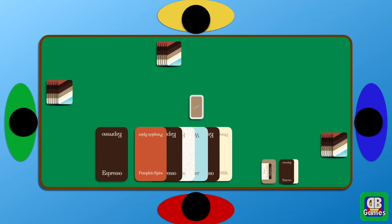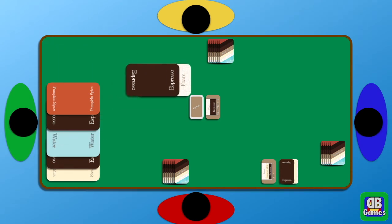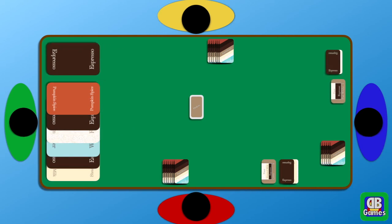Now everyone passes their hand to the left. Mr. Red is going to be working with a different set of cards, and Mr. Green has got his old cards. Then we draw another order card and somebody yells start. Now we're trying to fill this order of flat white, which is just foam and espresso. Mr. Green could do that — he's got the right cards — but before he can lay them down and yell order filled, Mr. Blue has already done it. So Mr. Blue gets those two points.